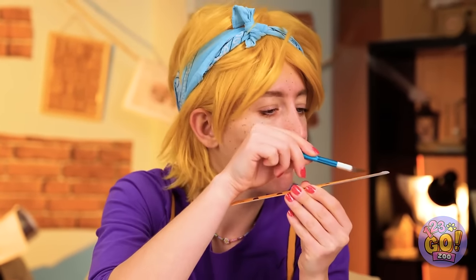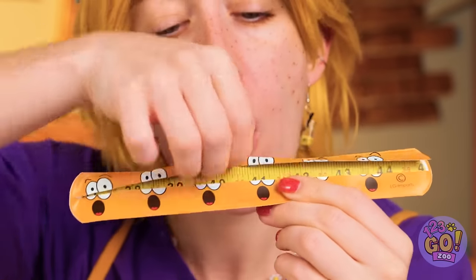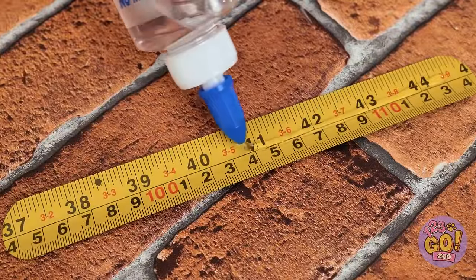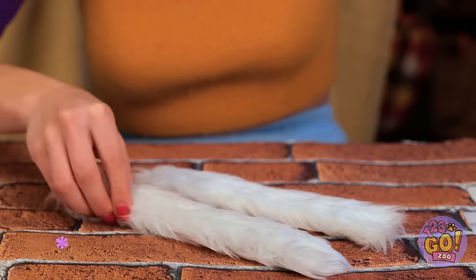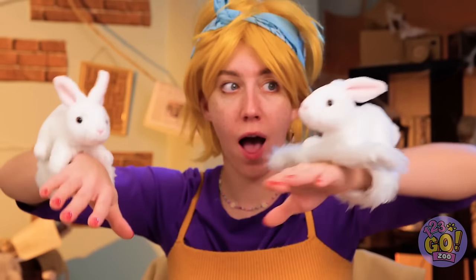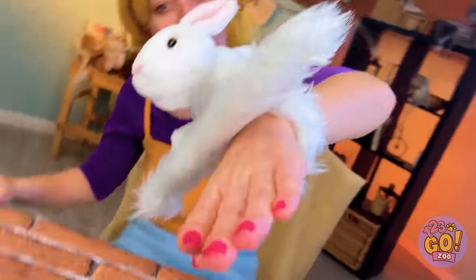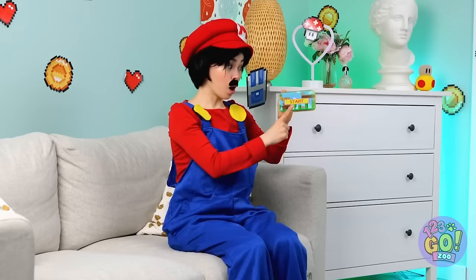Why don't we start with a slap bracelet and see what's on the inside — a ruler! Now add some glue and some faux fur. Make a bunch for our bunny friend — now he'll keep your wrist warm! These bunnies are going places! Hey Mario — are you ready for a new adventure? Let's-a-go!